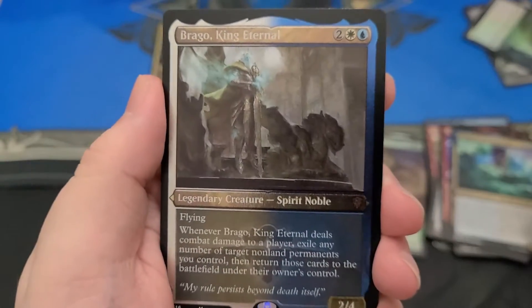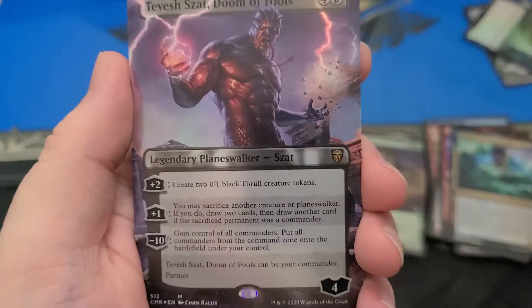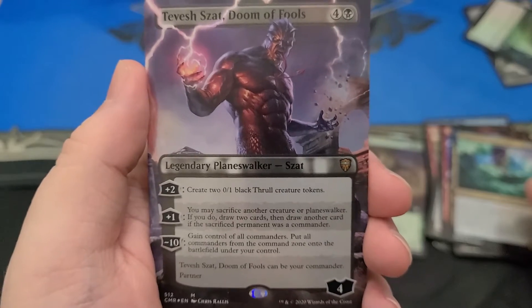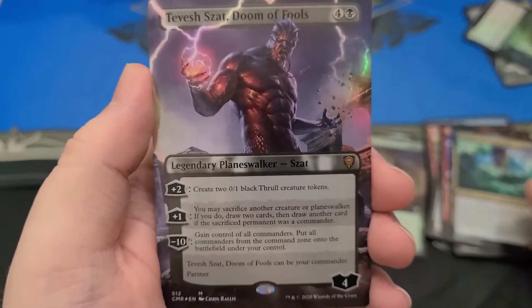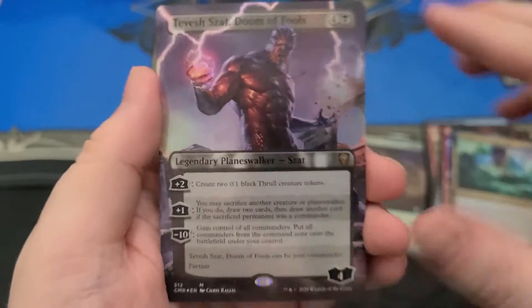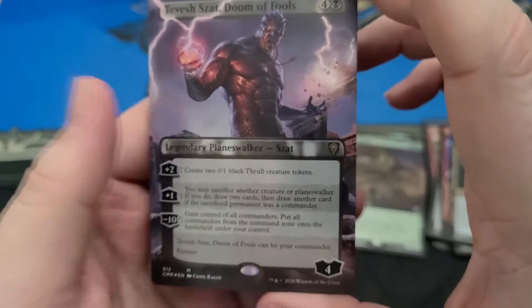I don't know why they had to reprint him again, but whatever. They just needed something in that slot. I got a good card — Tevesh Szat, Doom of Fools. Is that the full art? Extended full art. Is it foil? Yeah. That's gotta be some money. That looks awesome. Tevesh Szat.